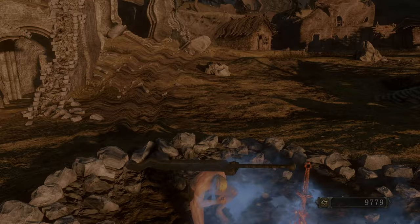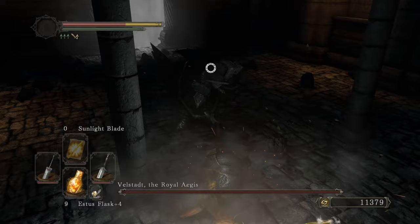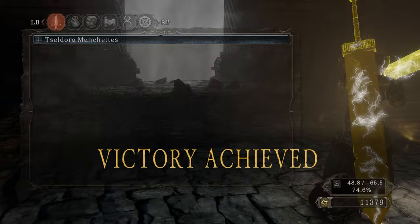Let's go ahead and take out Vendrick. Bait his attack, pop a bright bug — oh we are shining! He bonked my ass — disrespect. But see the damage, oh yeah baby! Oh lord have mercy, that's what I'm talking about. This thing is deadly. Finish it off with an R2 — pow, oh that was beautiful. I'm glad I power stanced these.